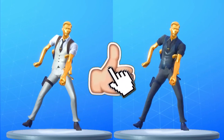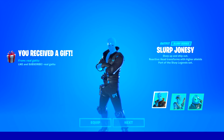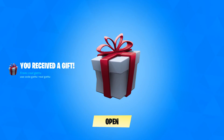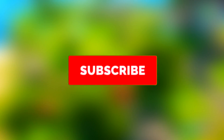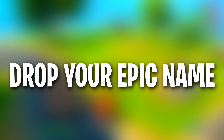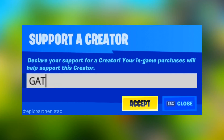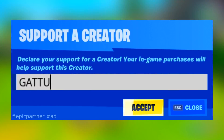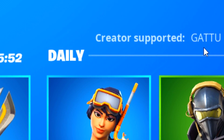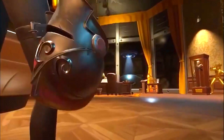Drop a like and subscribe in the next six seconds if you want to unlock the golden Midas in Fortnite. On this channel I give away skins and cosmetics from the item shop to five subscribers every single day. Subscribe with notifications on and let me know your Epic name in the comments so I can add you. I'm an Epic partner, so use code GARU in the Fortnite item shop — it supports the channel and makes daily giveaways possible.